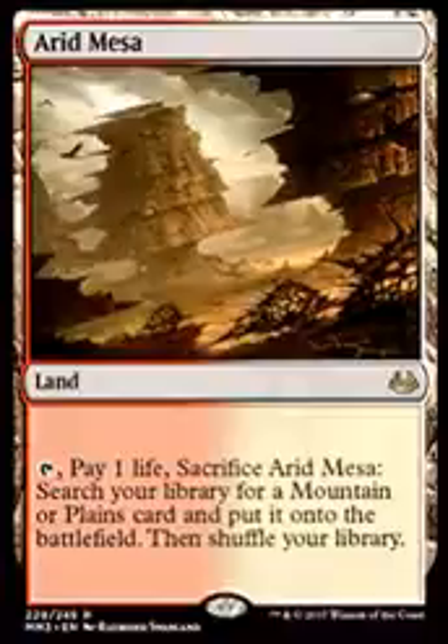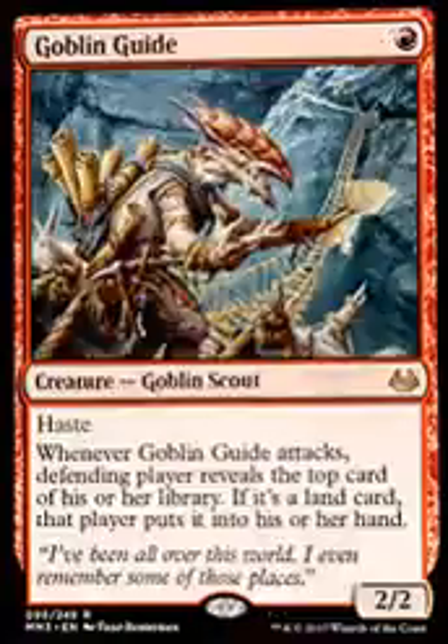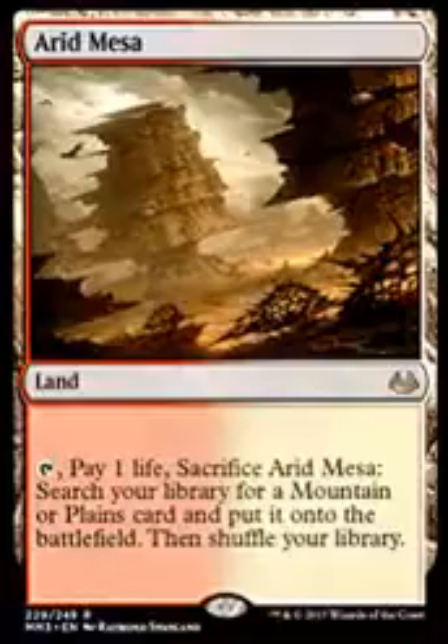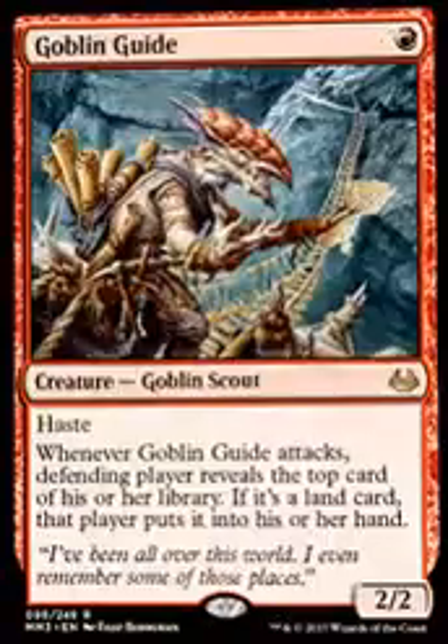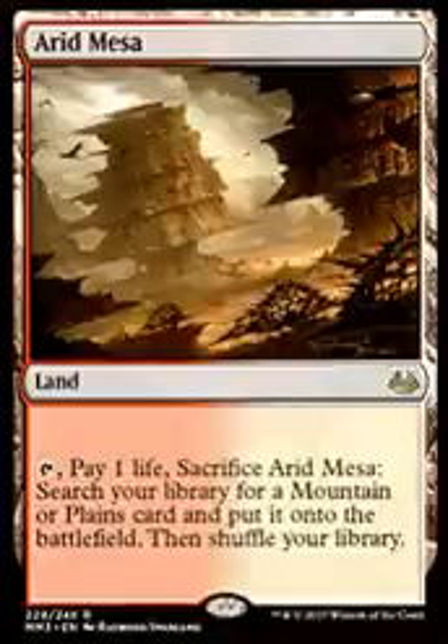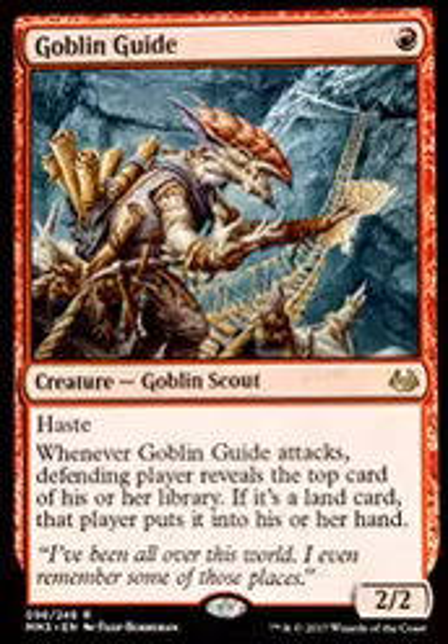But it's a fantastic red aggressive card — 2/2 haste, you start pounding in with that. And then Arid Mesa just to fetch land. Mana bases are important. So I was very happy to get those, and they are in my deck library now.